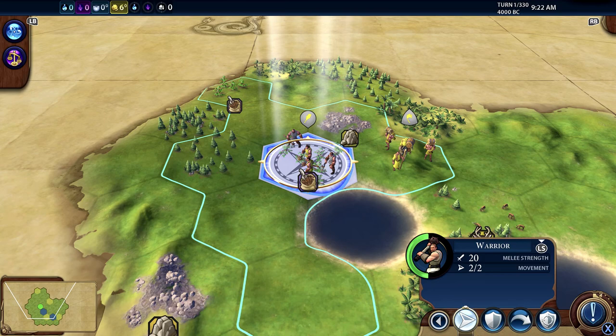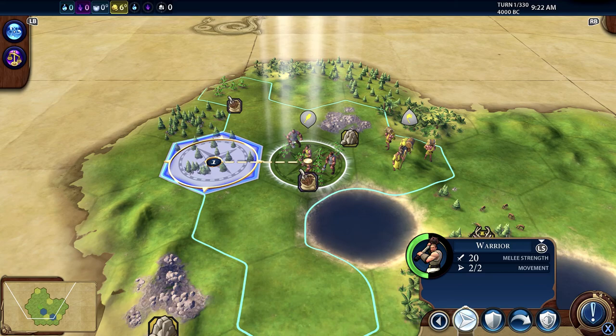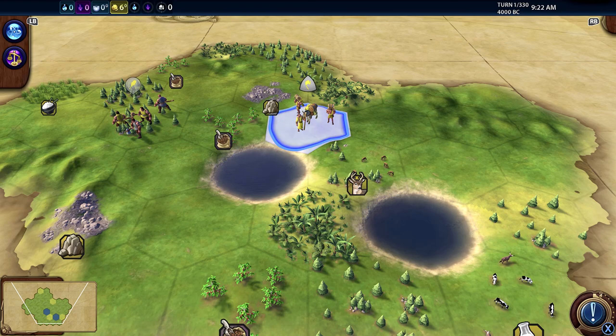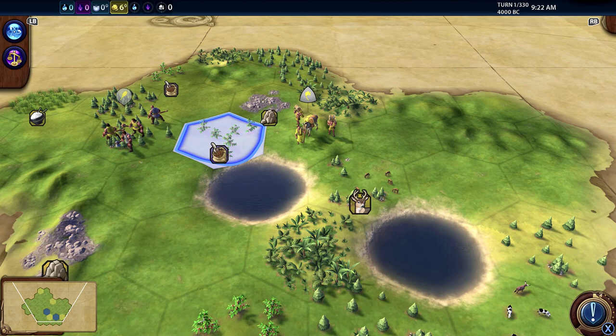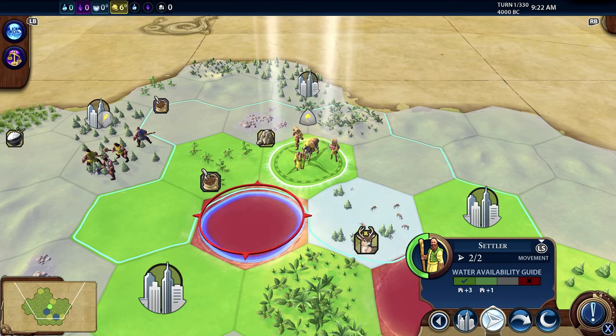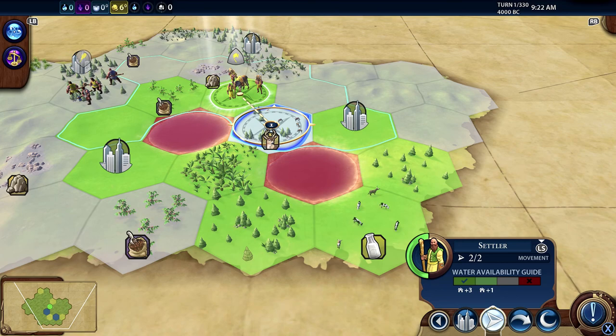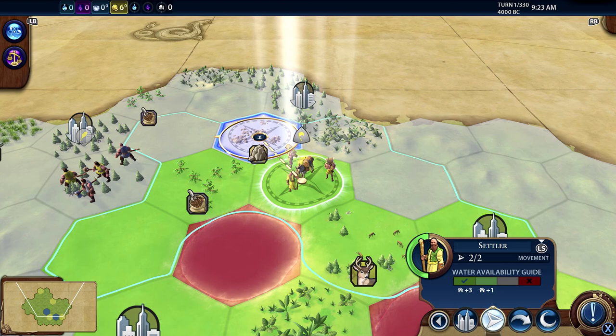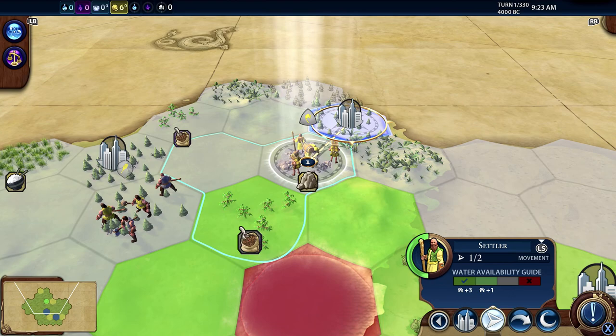I'll go over to the warrior - I hit B which is circle on PlayStation - just to explore a little bit more and see what else is about. We'll move this one around. The sooner you can find a good area the better. You can see around here there are some good resources - coffee or something, stone, some deer. It suggests some areas are better suited though. Ideally you want to have a river nearby, so we'll just explore a little bit.